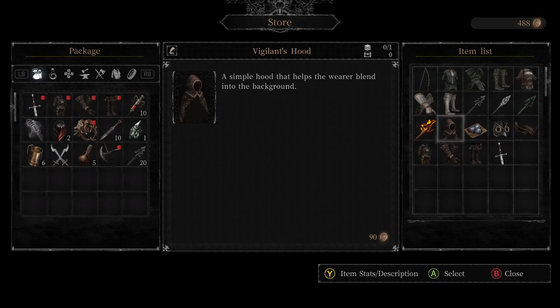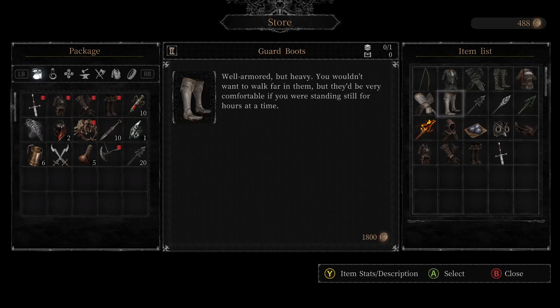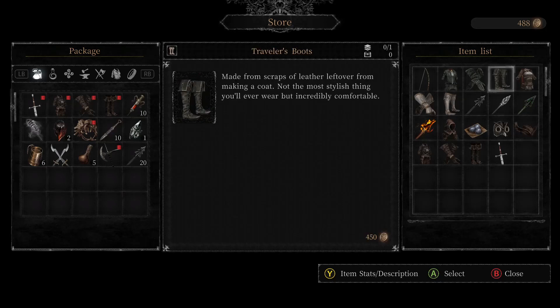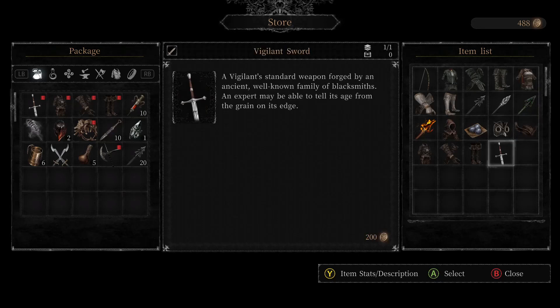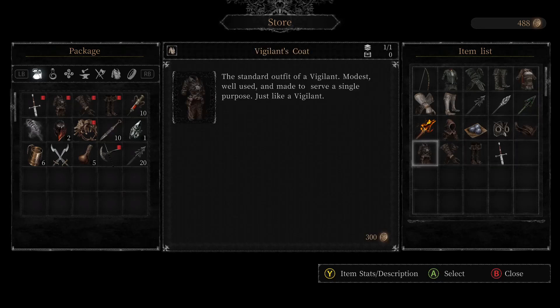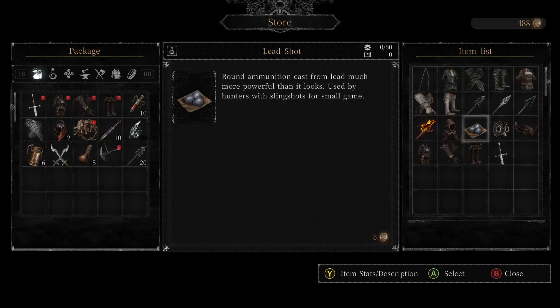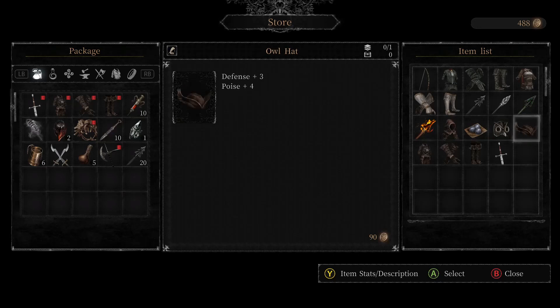So this is the set that I'm wearing currently — guard boots. This shit seems to be expensive. Defense plus three, poise plus four — damn, that has a lot of poise — and reduce debuff duration. I might just get this for now.